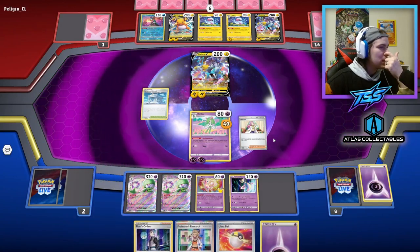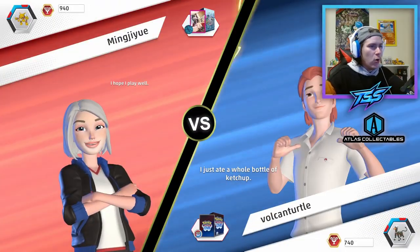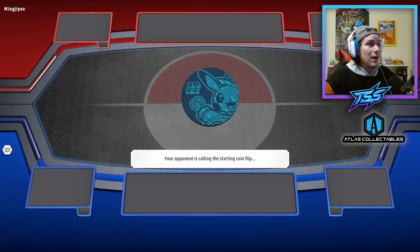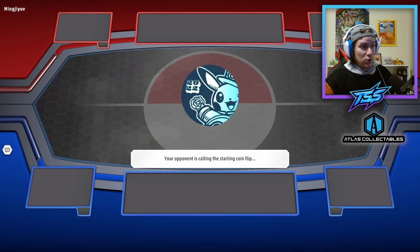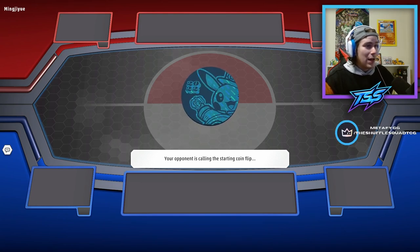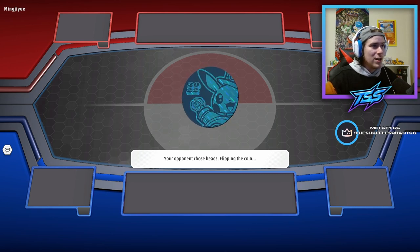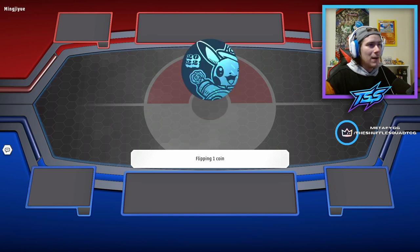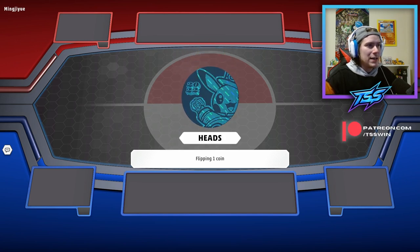Kirlia into the active spot, and we go ahead and use Miriam — putting both our Zacian V and Gardevoir back into the deck just in case. Very unfortunate that Kirlia got stuck in game one, but glad we were able to figure out how to fix that situation. Glad we didn't just concede that game — hopefully we can figure out how to fix these client glitches and share them so you know in the future.